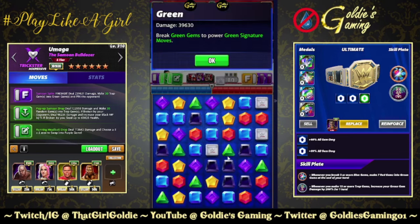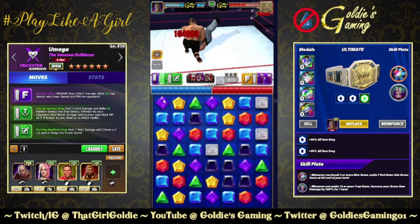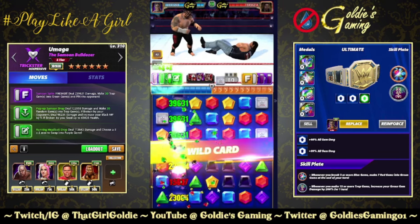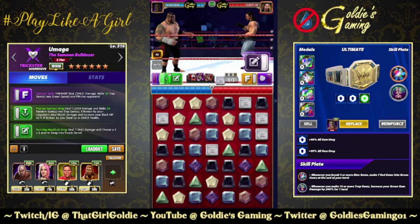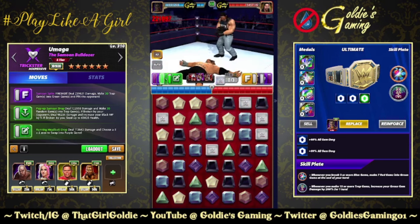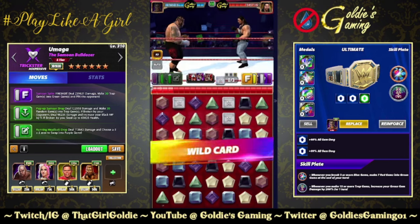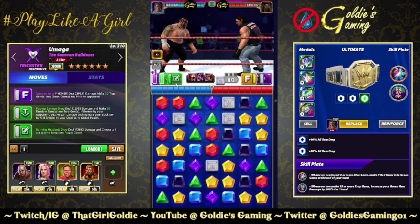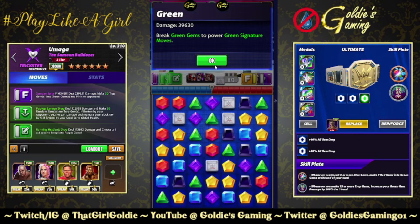Oh hey — 39k on the green gems! I do have MP on a match, I think it's just one... well, never mind. We're probably going to get pinned a bunch. Alright, I don't need to do anything with that 30 random into traps — so 39k.